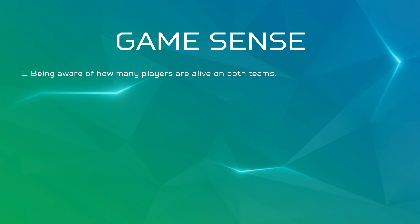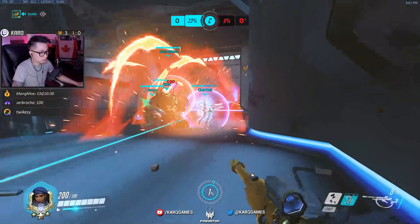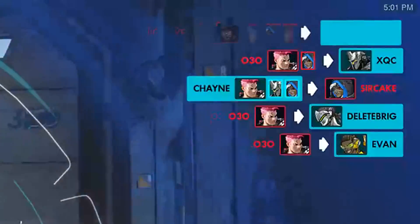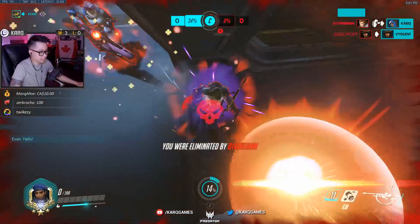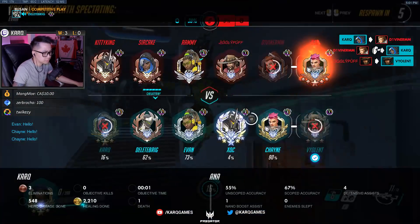The first is that Game Sense is being aware of how many people are alive on both teams. Improving your Game Sense in this domain is actually quite easy because all this basically entails is tracking the kill feed. The best way to do this right now is to turn on a colorblind option to make your team's color stand out more so it's easier to catch in your peripheral vision. Make it a habit to quickly glance at it in the middle of hectic teamfights to assess whether you're at a 5 vs. 2 advantage or perhaps you lost some teammates and you're at a 3 vs. 6 disadvantage. Knowing the current state of who's alive can determine whether you want to invest more abilities and ultimates or just save them for a future fight.